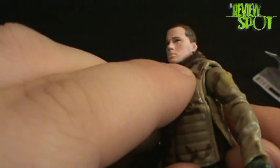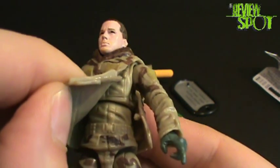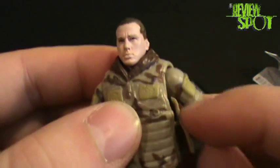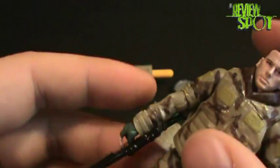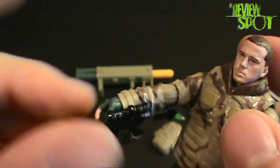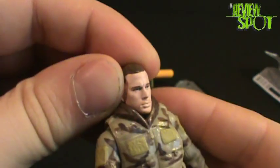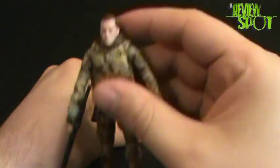In terms of articulation, he has movement in his head. He's wearing a vest which almost looks like you can take it off — I think you can, but I don't know how easy it is to put back on, so I'll leave it on. He has articulation in the shoulders, elbows, and hands. His rifle is attached via clear plastic elastics — I won't take those off since he'll probably go back in the package until I get a display setup. He also has articulation in the legs and feet — all around a good solid figure.